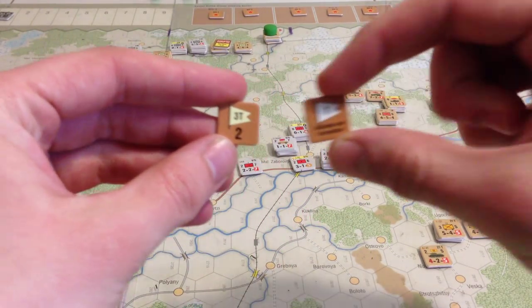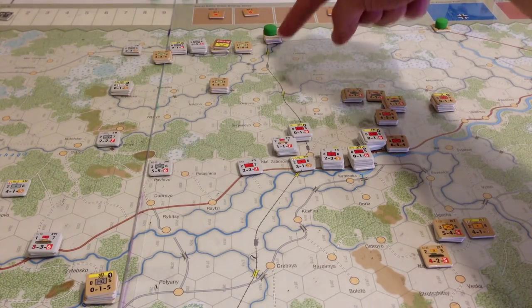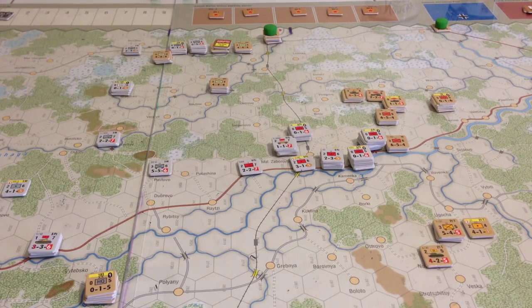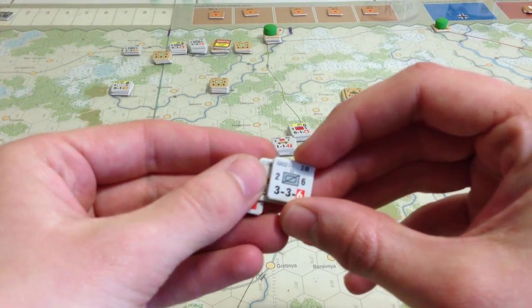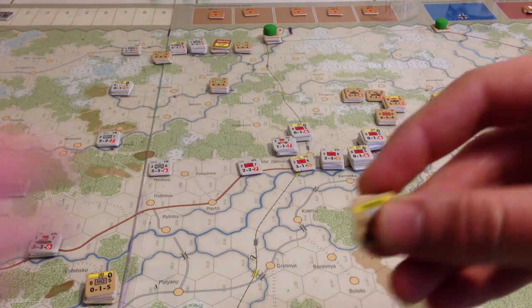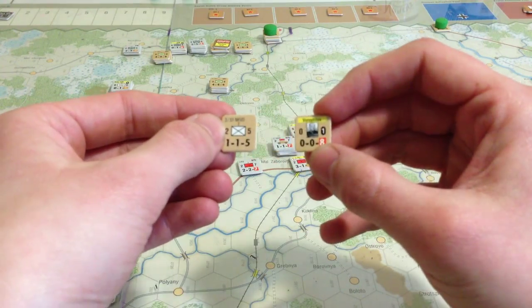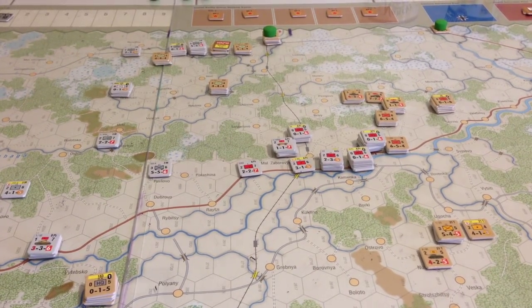So the Germans got to put all four of their activation markers in and the Soviets can only put in five of theirs. I had to choose not to have the activate-any-formation marker put in because I really did need to activate the 70th, the 237th, the 183rd, and the 21st tanks. The Germans got only recon and two more armored cars for the motorized — units they should have had at the beginning. The Soviets got a leader and an NKVD unit, which can allow units to instantly institute no-retreats.